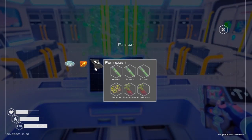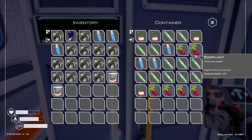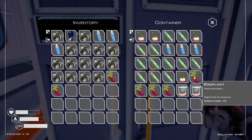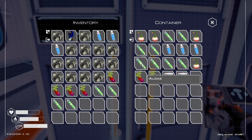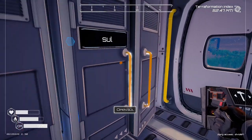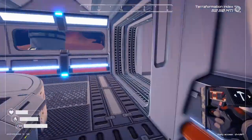Now let's look at the fertilizer recipe. We need sulfur, eggplant — we're gonna throw these in — so we need four eggplant, three algae, and two sulfur. Okay, let's make our fertilizer.